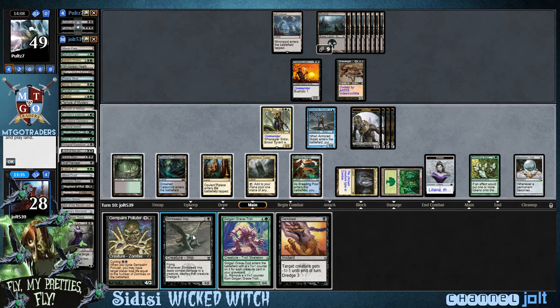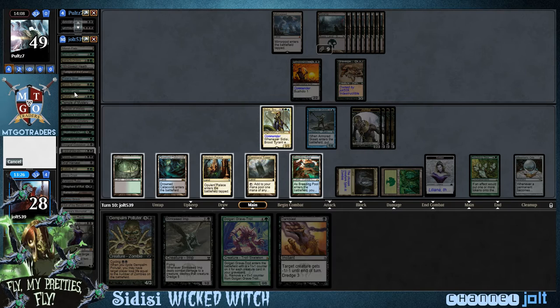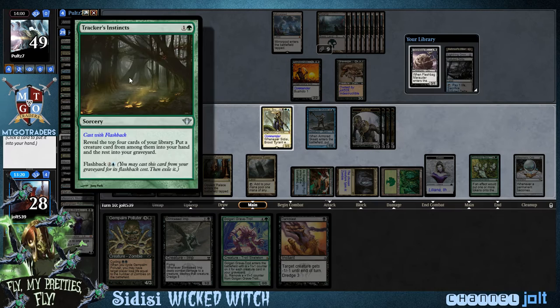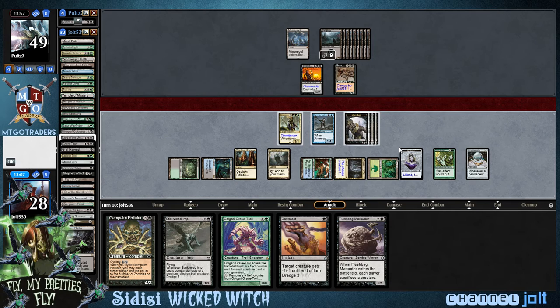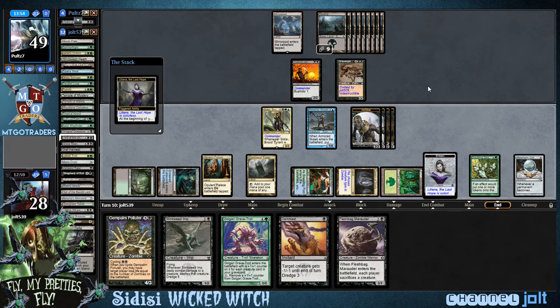We actually don't want to cast Golgari Grave-Troll, but we can get into some Stinkweed action. Or we can flashback Traitor's Instincts — yeah, I like that. Let's go blue and get into a couple more CDC triggers. It's not a may ability, so put a creature card — oh dang it, well, flashback's not too bad. We've got two mana and Dark Blast, so we have the Liliana ultimate. Let's get ahead on zombies, get a really nice Liliana trigger, and then we can start swinging in and Gem Palming next turn.